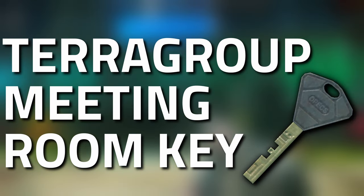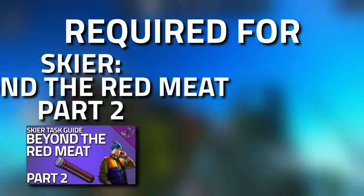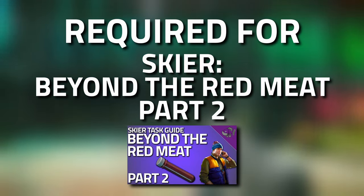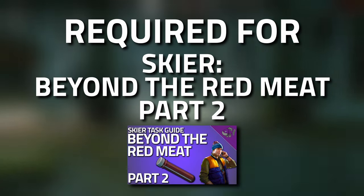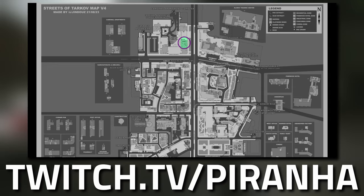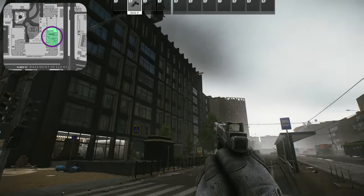Hey guys, welcome to a key guide for the terror group meeting room key. This key is required for 'Beyond the Red Meat Part 2' by Skier, which is unlocked via completing Part 1. This key doesn't have any static spawns, but it can spawn inside drawers, in jackets, as well as in the pockets and bags of Scavs.